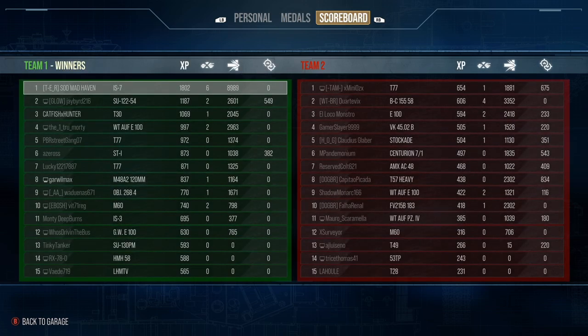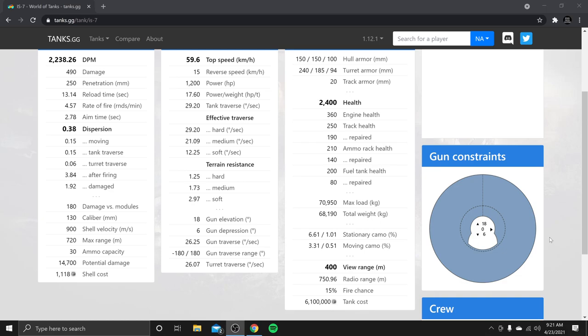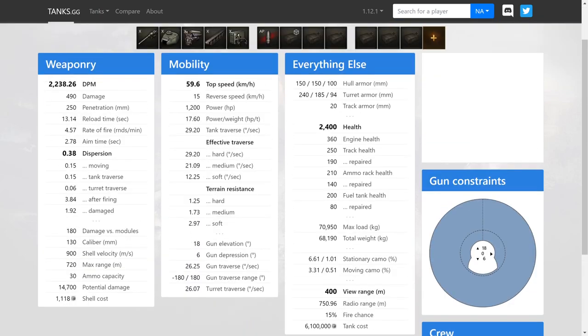Overall, IS-7 — absolutely monstrous tank, extremely hard to go up against if you're versing someone who knows how to play it. We're not going to look at dispersion values or DPM — but we can look at the damage, top speed, and reverse speed. Top speed is 59.6, though you normally don't hit 59.6 unless you're driving slightly downhill or getting a push up on center ground against a tank with better power-to-weight. Your standard shells have 900 shell velocity, which is not bad, but the premium rounds in this tank get 1,125 shell velocity with 303 base penetration, while the AP rounds only have 250.